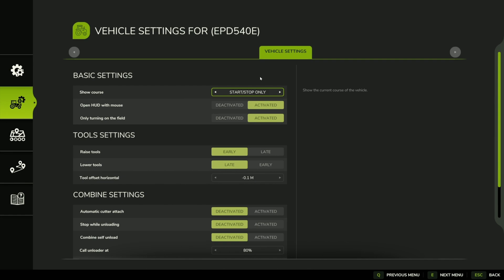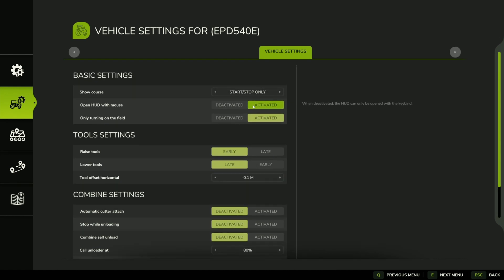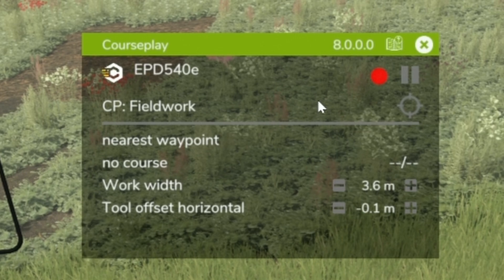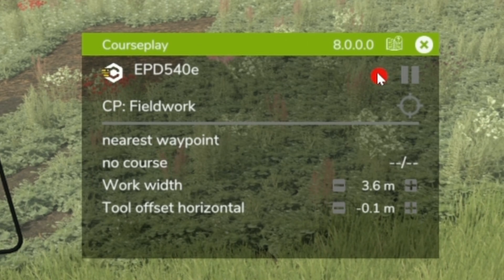Moving down, we have what piece of equipment we're currently running, and if we click on that it takes you to the vehicle settings option for CoursePlay. You get a whole bunch of settings here you can change to your heart's content. Open HUD with mouse is currently activated by default — you can change all that on or off. There's a bunch of settings you can change obviously depending on how you want to use it. Each one has a short description on the right-hand side explaining what it does.